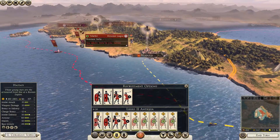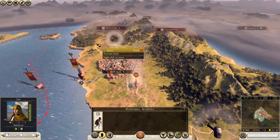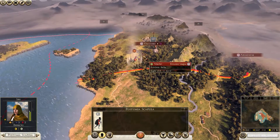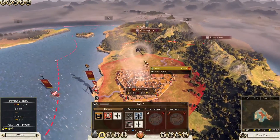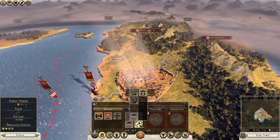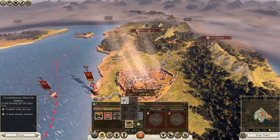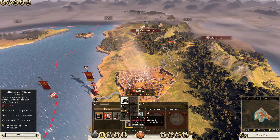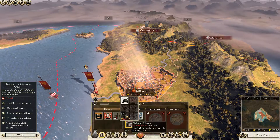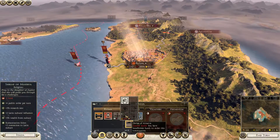We're going to bring this army up and crush them up here at Vela, and use our spy to keep an eye on them. We're going to build a farm — we only have one food right now, that's not enough. We're also going to build the Shrine of Minerva. She will become the new patron of Rome, at least until we max out all of our tech.